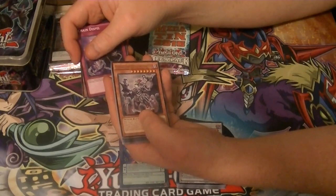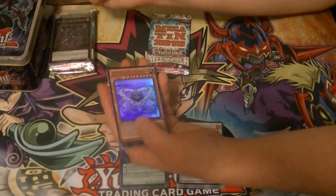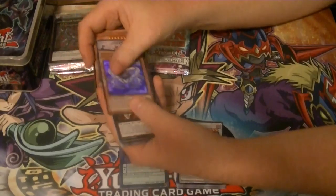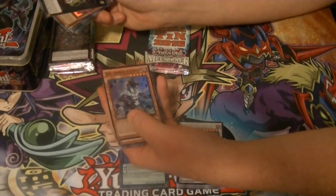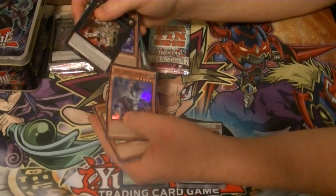We've got a Rare Gladiator Beast Augustus, Ultra Rare Apoqliphort Skybase, Secret Stellarknight Deltaros, and a Bi-Xi Shadow of the Yang Zing as our Super.